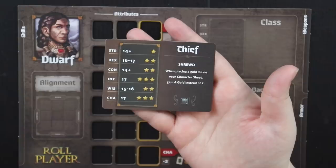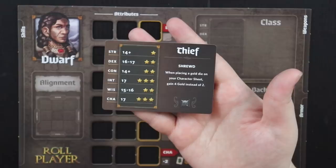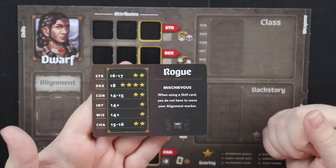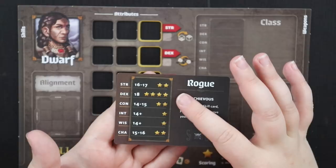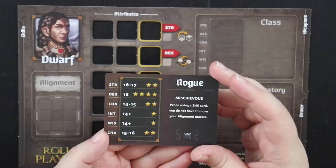So now we have a couple of choices. Here's the card that matches the black die. One side says thief and we would have the special ability of shrewd — when placing a gold die on your character sheet, you can gain four gold instead of two. Our other option is a rogue. When using a skill card, you do not have to move your alignment marker. This one has a higher emphasis on dexterity, while the thief is more charismatic and intelligent.